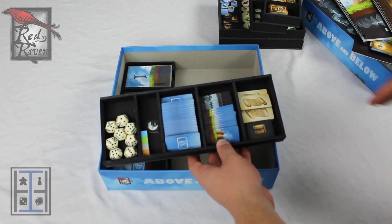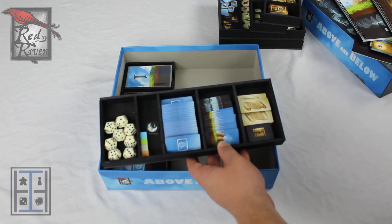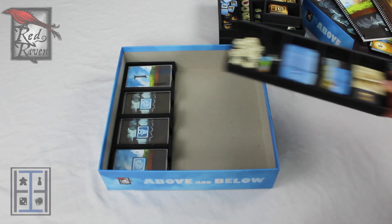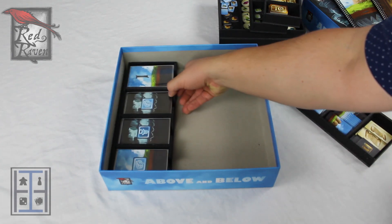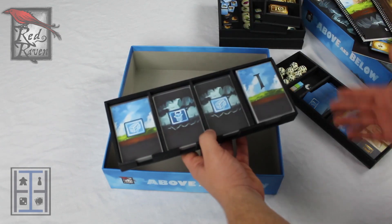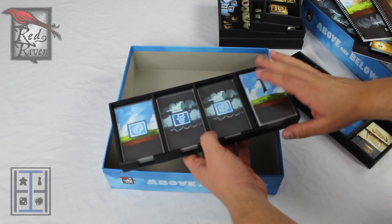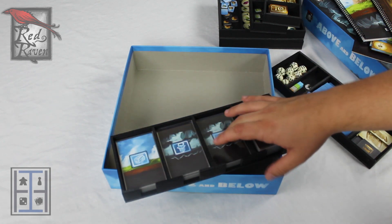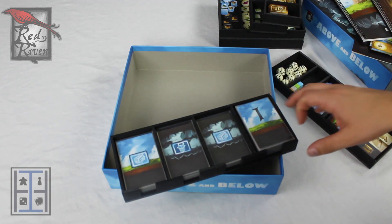You've got all of your drawable characters here as well as all of your starting characters. This tray would be a little bit more organized if you didn't have the Kickstarter stuff, but I honestly think it's still keeping track of things pretty well. And then down here you've got your card tray. You can see I do have all of my cards sleeved and they fit great. The decks are already separated out, so you can just pull it out and you're ready to go.